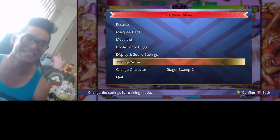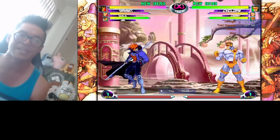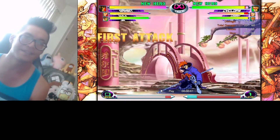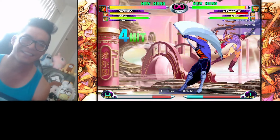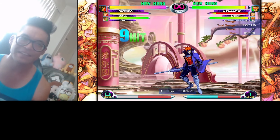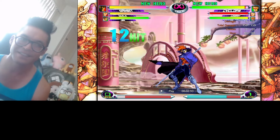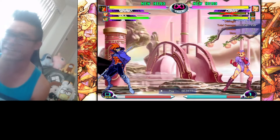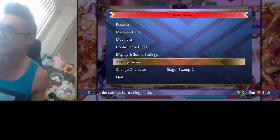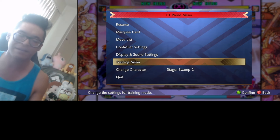Did you see that? So if you respect that the anti-air assist is there — one, two, three — this is the one problem with anti-air assists: you can have opportunities to punish it and do something like this. Look at that — they be coming out with all that damage. So be careful with how you use your anti-air assist, because you can do that with pretty much any of them, as long as they move.